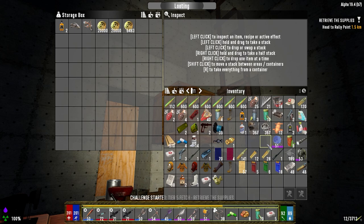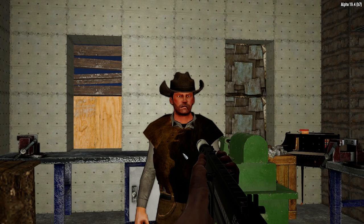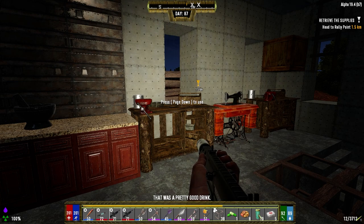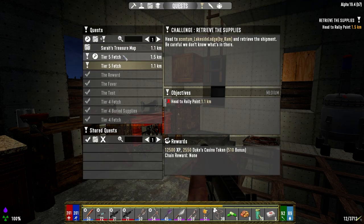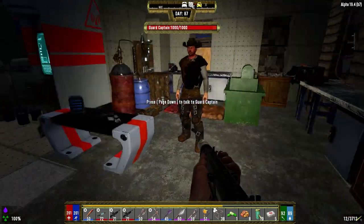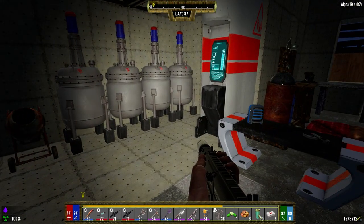I'm going to cancel these quests and see if tomorrow we can get tier five — as much as I want to go to that circus. I think we should really be focusing on getting the buried supplies and hopefully getting that multi-tool. So I'm going to cancel these two. Maybe it'll come up again. But yeah, I'll end the episode there, guys. I hope you enjoyed it. If you did, drop a like. If you haven't subscribed, please feel free to subscribe. You can also drop any comments in the comments section down below. Until next time, we'll see you later.